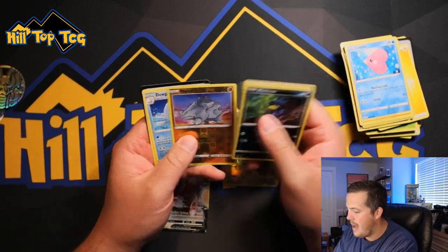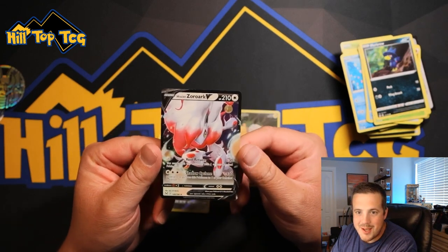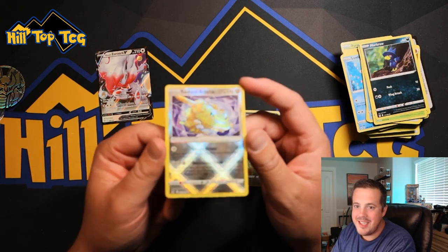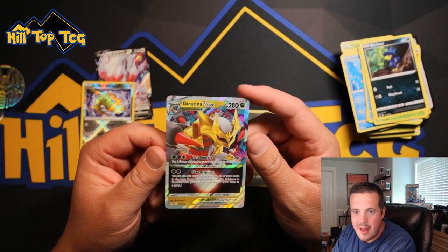And last pack — magic. Nothing. But let's take a look one more time. We got the Zoroark V. The Radiant Steelix — it just does not like Steelix. Sorry, Steelix — you are not well-liked.